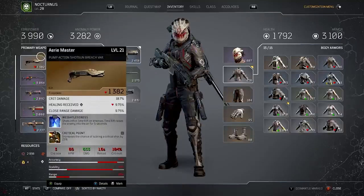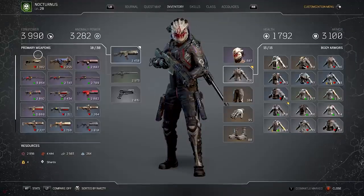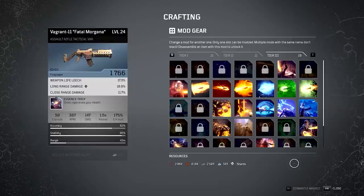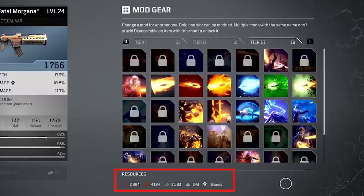When the demo was released, the team over at Outriders said that we wouldn't have access to crafting. However, when the full game is released, we will be able to take all of our progress with us. This means scrap, iron, leather, shards, and the mods we get from dismantling equipment.